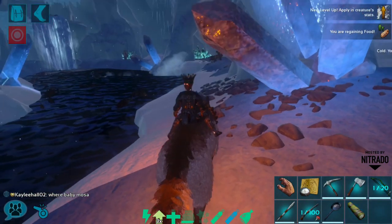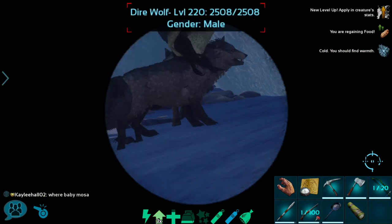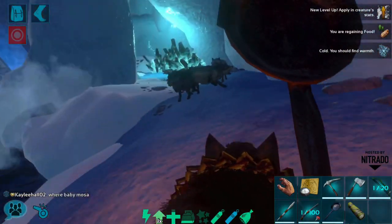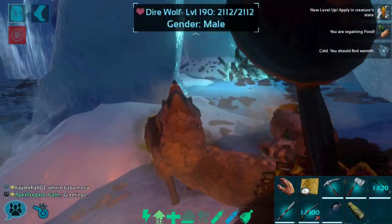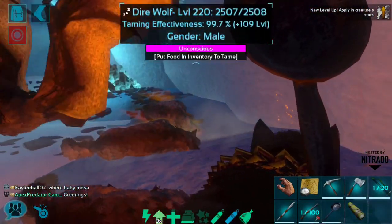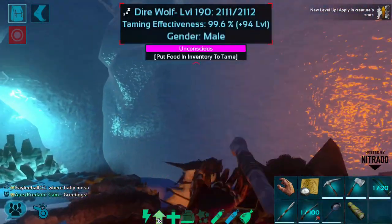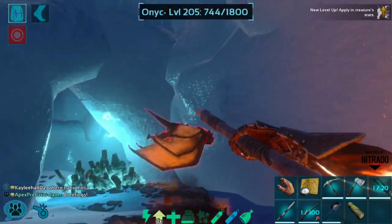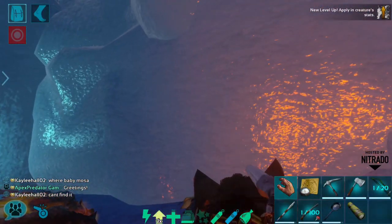It looks like there are cave wolves right over there, so this might actually be very basic. None of those are a super high level, but that's okay. I think I'm just going to run up to them and start hitting. Alright, those are already knocked out except for this guy. And they're knocked out, so now it's just the onic, which we can kill with a pike.